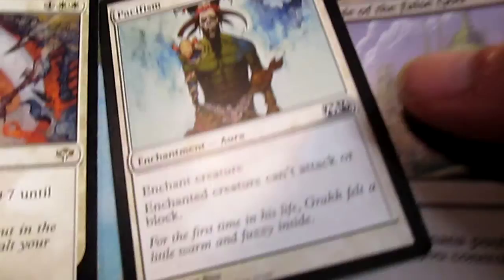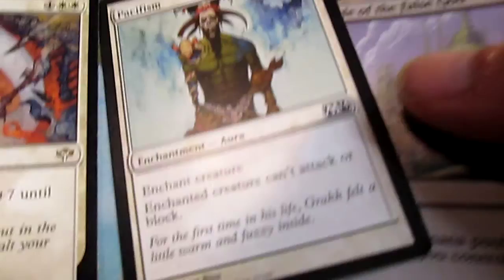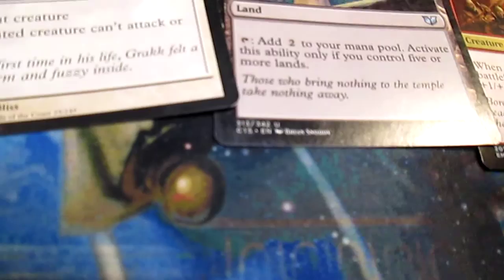These two cards came with that deck, I think. That one I don't remember why I have. Pacifism — that's a good one. Temple of the False God — I don't remember, I think I just got that one because it looked cool, but it only works if you control five or more lands. Charging Badger — someone thought that's funny, I don't really know why I have it.